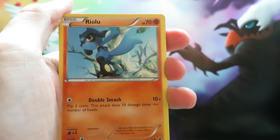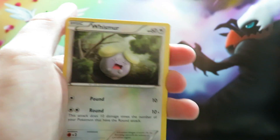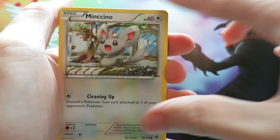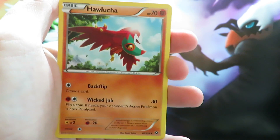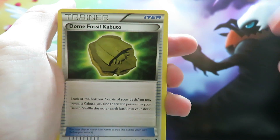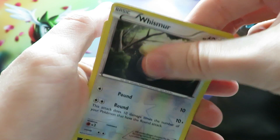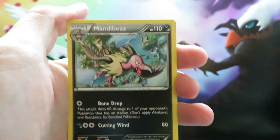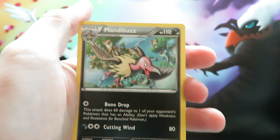Cottonee to start with, followed by a Ralts, a Gothita, a Whimsicott, a Minccino, an Entei Trainer card, a Hawlucha, a Dome Fossil, another Whimsicott, and finally we have a Mandibuzz. Haven't pulled this one yet, so not a bad card.